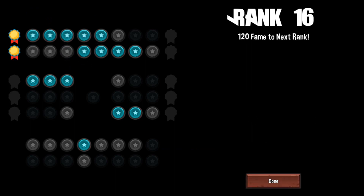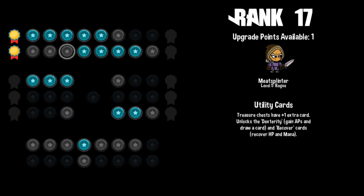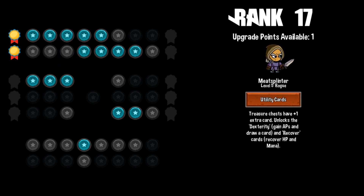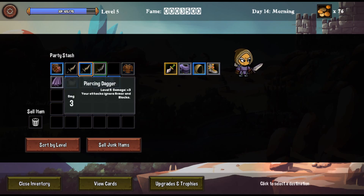Let's do that upgrade. Treasure chests have plus one extra card. Unlock the austerity — gain APs and draw a card. One to all hack cards are now twice as likely to appear in chests. Unlock the sieve and focus cards — both are great for cycling through your deck quickly. Let's go for the plus one treasures. Good upgrades here.